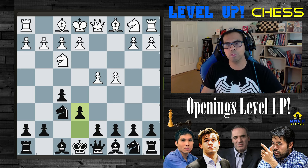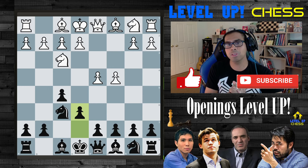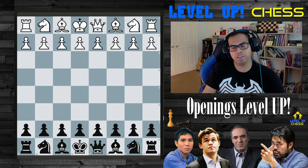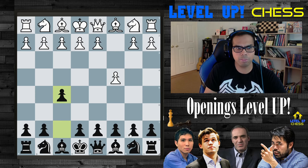Before I begin and before I forget, if you do like this content, find it helpful and tolerable, and it's helping your elo, please leave a like and subscribe. First position, we're going to look at the Dutch defense, or somewhat a variant of it, from black's perspective, with C4 and the immediate F5.